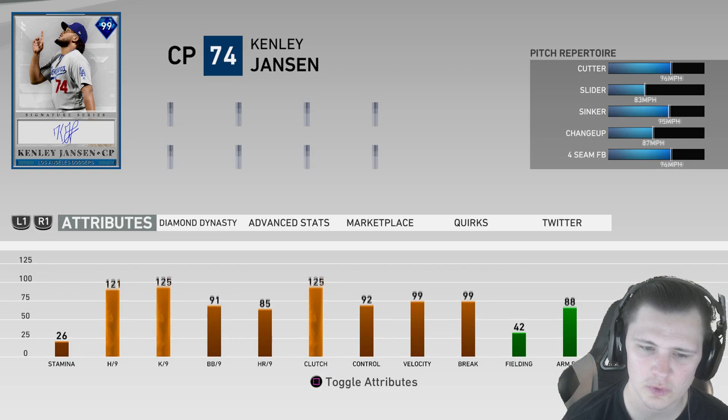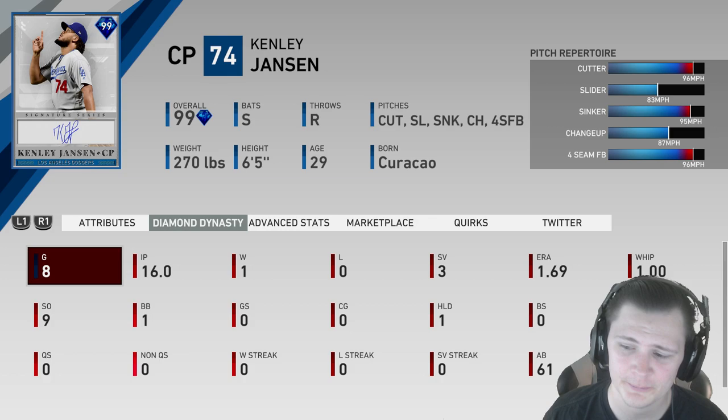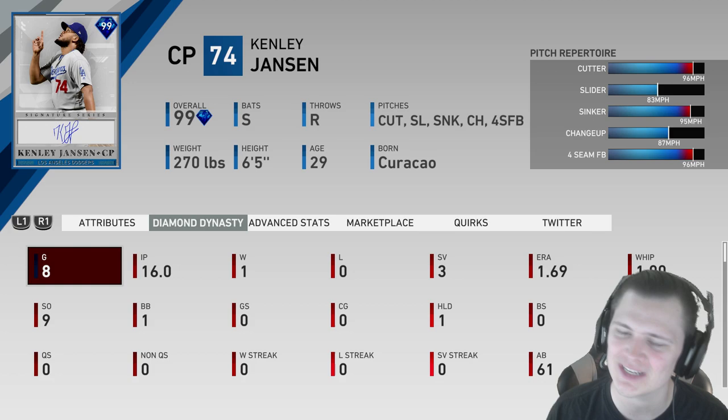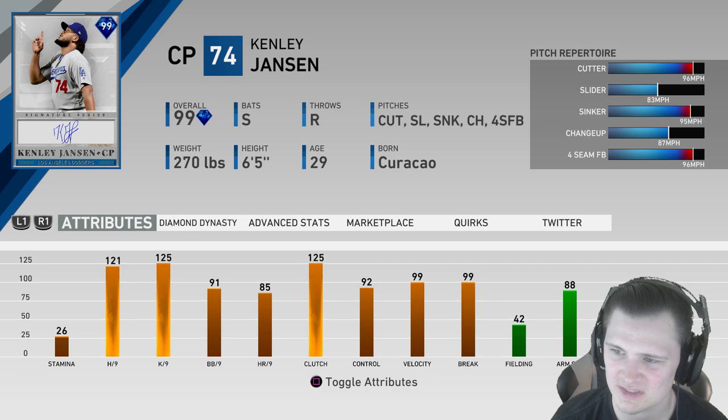Hey, how's it going guys? For video number two today we're actually going to be doing a Kenley Jansen debut. We'll go over his stats and a little bit of his actual card. So far he has a 1.69 ERA for me, a WHIP of 1.0, and honestly it should be so much better but he has given up quite a few very late hits. That is maybe one downside to this card — it seems like he has a kind of fluke mechanic, but even then a 1.69 ERA from a reliever is really good. In my opinion, I think this card will be an end-game reliever.